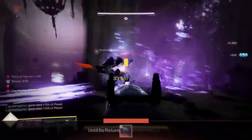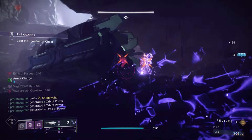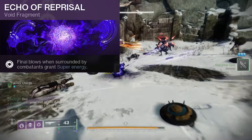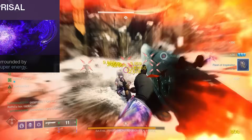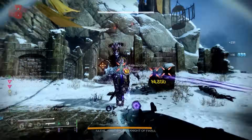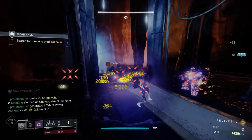With our choice in Fragments, we'll really be able to improve the uptime of all of our abilities, allowing us to control and dominate every engagement. We're using Echo of Reprisal, which is going to directly impact the uptime of our Tether. When at least three enemies are within eight meters, we'll gain additional Super Energy off of each enemy defeated, which is going to stack on top of the bonus energy that Orpheus Rigs will provide. Echo of Reprisal is one of the most important fragments to this build and will be a leading contributor to maximizing our Tether output.